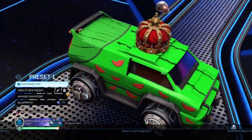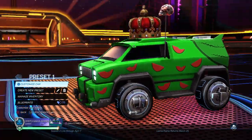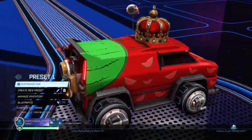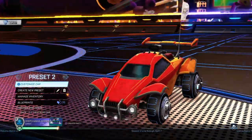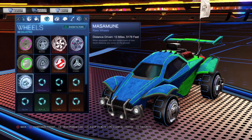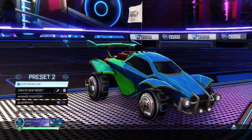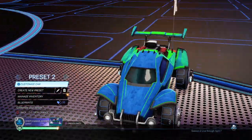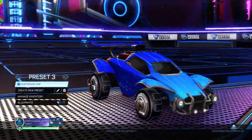The first one we got is a watermelon with the crown on its head — that's cool. Tires are kind of ugly though. We have the red version 2, pretty cool. I like the boost of the Merc. Now we got an Octane — I don't know what's wrong with the tires. It looks cool, I love this version actually, and the metal just makes it look beautiful.